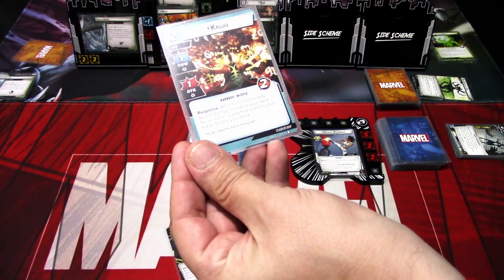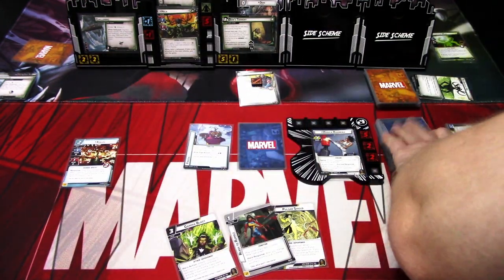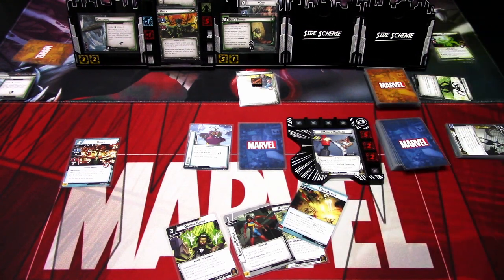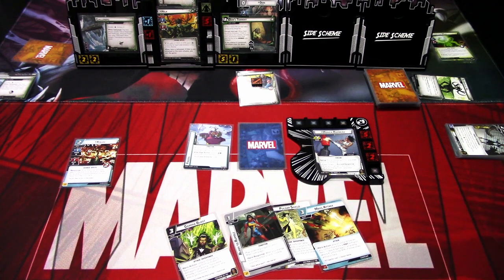After Kaluu enters play, search the top five cards of your deck for an event and add it to your hand. We get Speed of Light. Actually I'm picking the Mass Attack, because I will be discarding it as a resource. I don't have allies to play, and this requires exhausting three allies, so I can't even use it. It's a really weak card in my opinion — it should say 'exhaust up to three allies' so you can use it even with one ally.